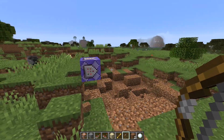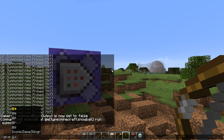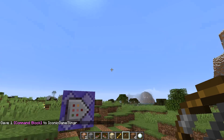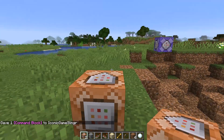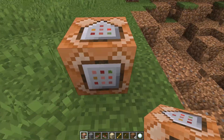This is how you do it. You have to use the execute command in a command block. To get one, go slash give at-p, or you can put in your name, then put command block. You get a command block. Remember, you can only do this in creative mode, or with cheats on.